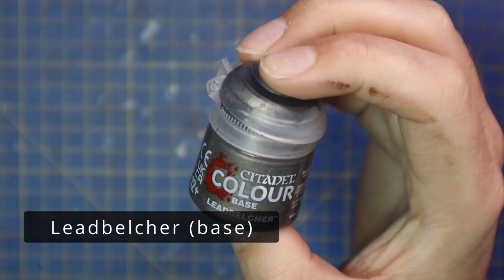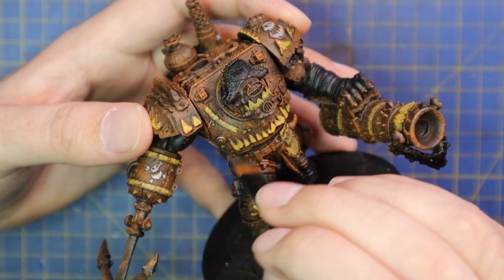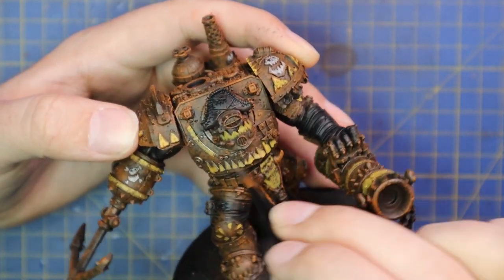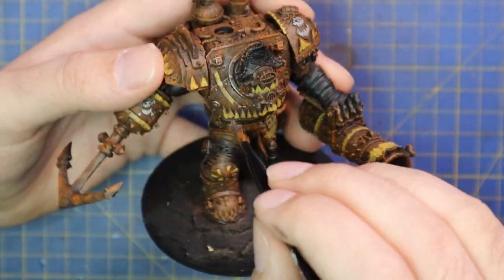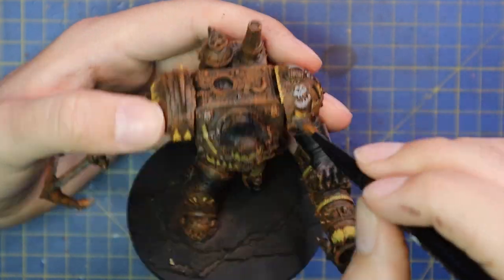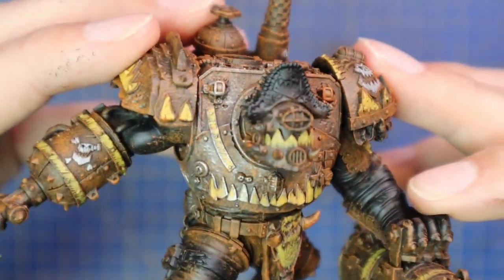After that, we are going to dry brush all of the metallic parts with Lead Belcher. We will do a little bit more weathering later on, but for now I just want to get the rust tone where I want it. We put the yellow on already, so then we dry brush over the silver — it's going to catch all of that and make it look like chipped, old and worn paint, which is exactly the technique we want to achieve.